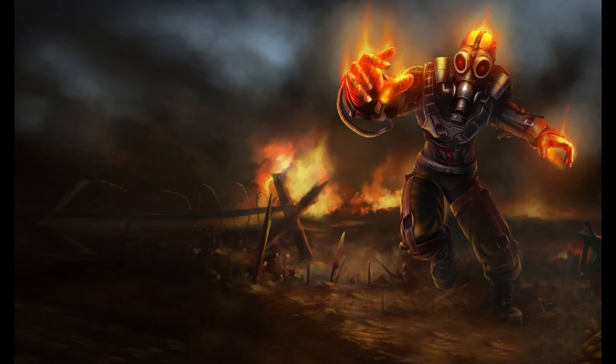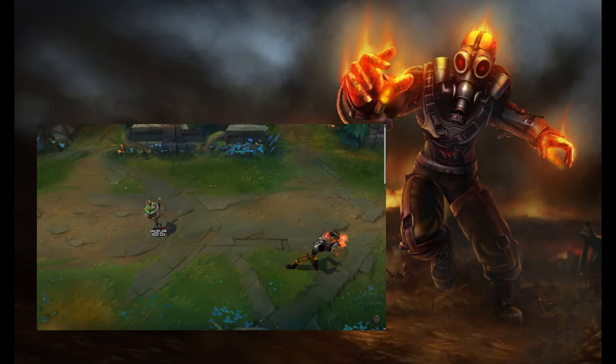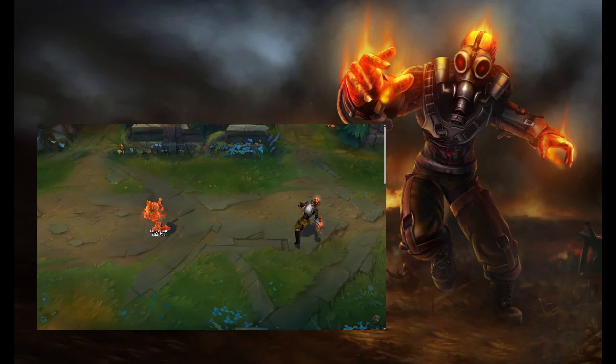First of his two release skins, Apocalyptic Brand — we get to see him don a gas mask, some armor, and the weirdest part is his legs are now invisible, so he's just kind of floating around. It still looks like he's walking and moving normally, but he's just missing his legs. I don't really understand Riot's choice on that, but I guess that's why I'm not a multi-billion dollar game company.